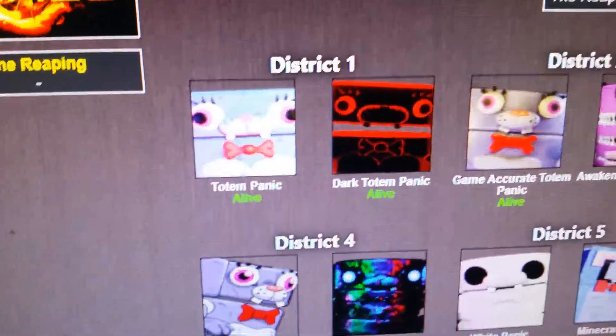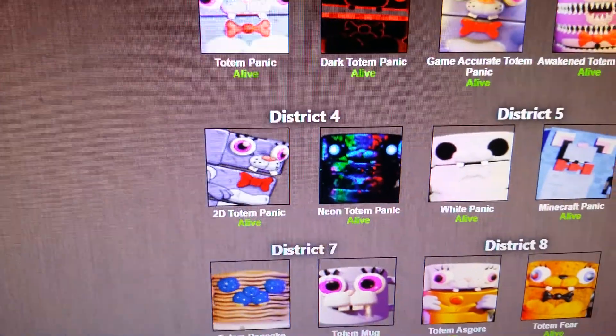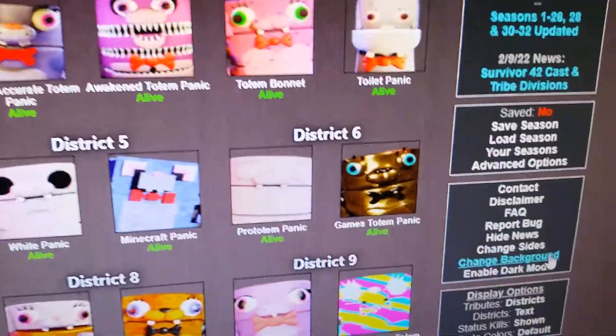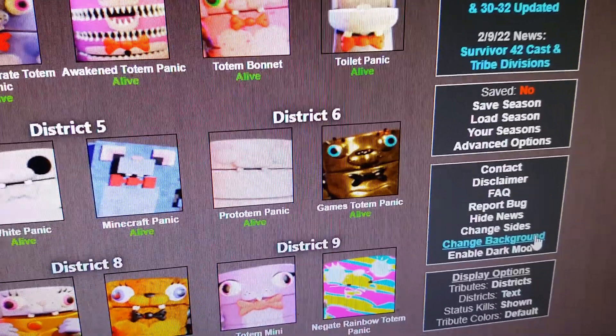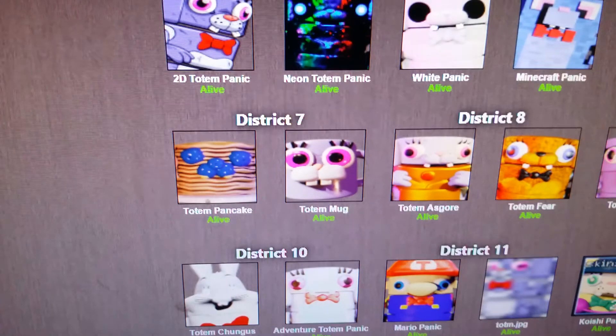Let's get to know these Totem Panics - we're looking at the districts. In District 1, we have Totem Panic and Dark Totem Panic. District 2: Game Accurate Totem Panic and Awakened Totem Panic. District 3: Totem Bonnet and Toilet Panic - amazing skin. In District 4: 2D Totem Panic and Neon Totem Panic. District 5: White Panic and Minecraft Panic. District 6: Totem Panic and Games Totem Panic. In District 7: Totem Pancake - an amazing skin as well - and Totem Mug.